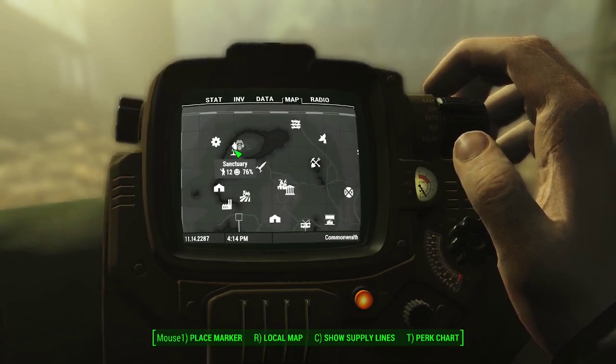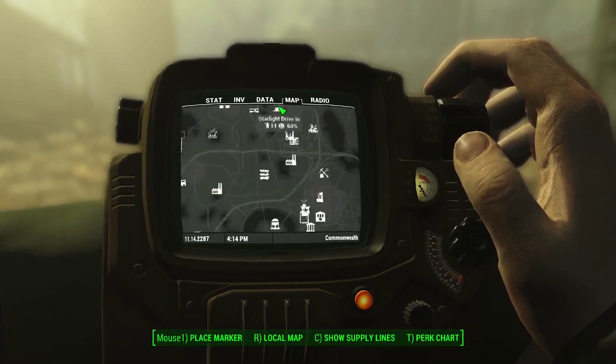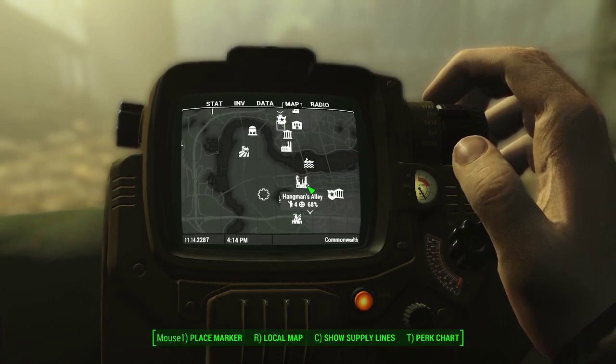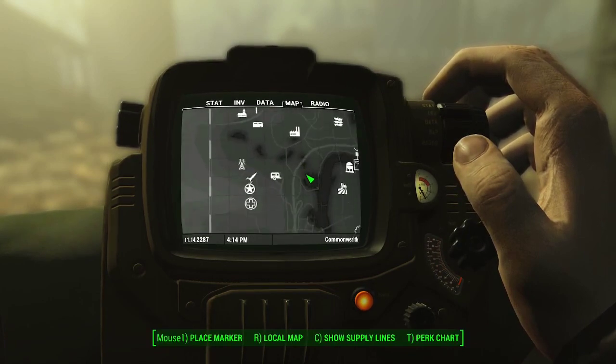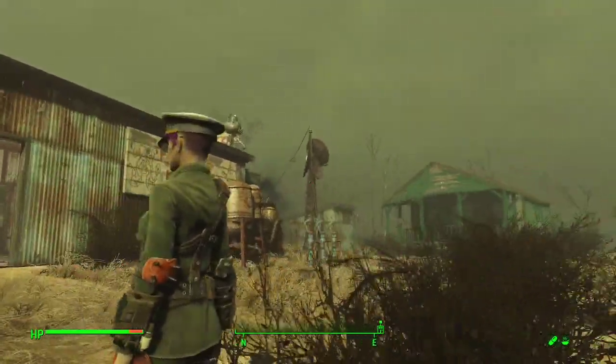We'll start with Sunshine, go to Abernathy, hit Red Rocket, hit Sanctuary, go across over to Ten Pines Bluff again, then head down to Starlight and then hit Hangman's Alley. Just to give you guys a little bit of an idea of what we've been doing.